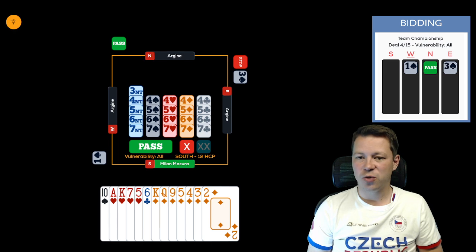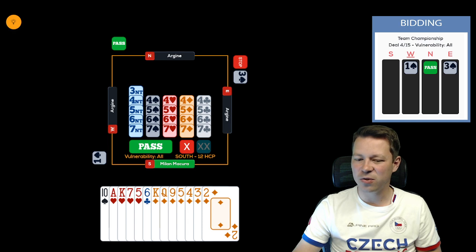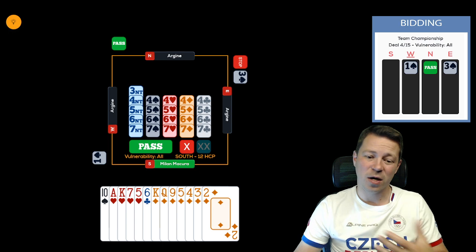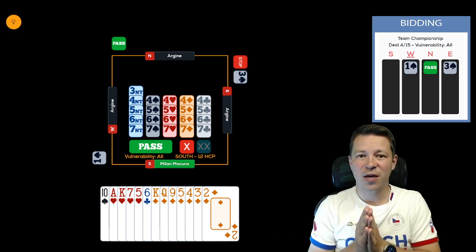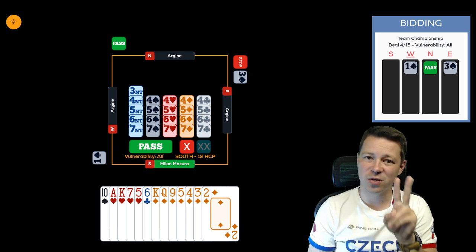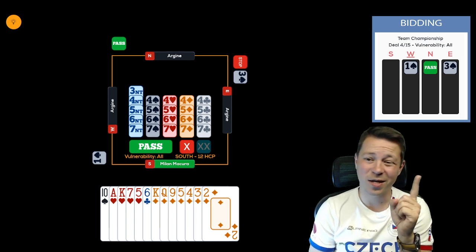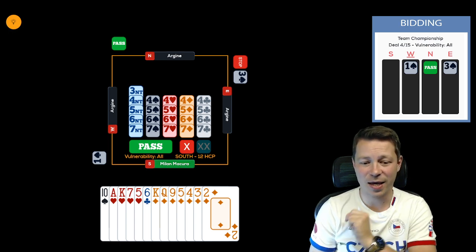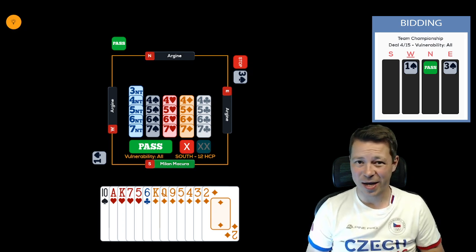You also need to count defensive tricks. We have most likely two defensive tricks in hearts, and we cannot count a defensive trick in diamonds because we expect one of the opponents to be short there. So if we have four losers — nine tricks in our hand — and two defensive tricks, opponents can potentially make eleven tricks. Even if partner brings one defensive trick, they're still making the game, which scores 620 vulnerable.